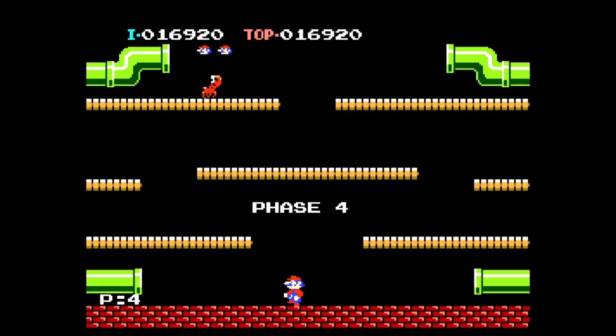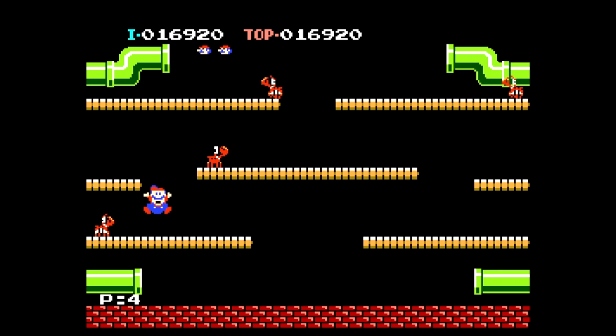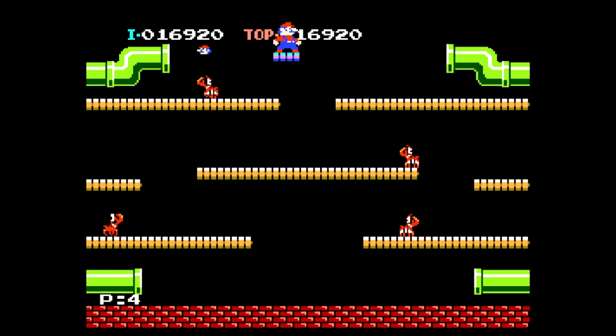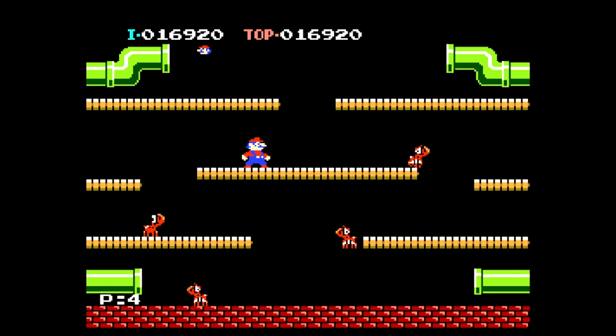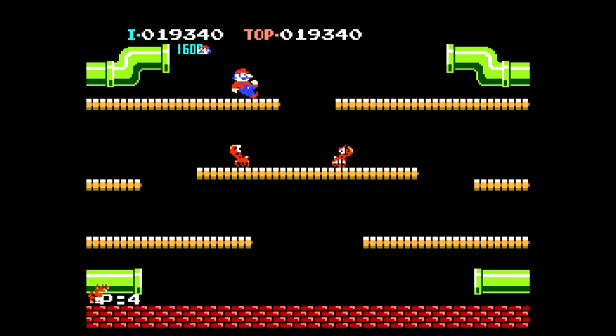All right, phase 4, and you might recognize the little crab here — also an unlockable costume in Super Mario Maker. It comes down a little elevator; I forgot about that. I think I'll hang out here for now. All right, I got two of them.